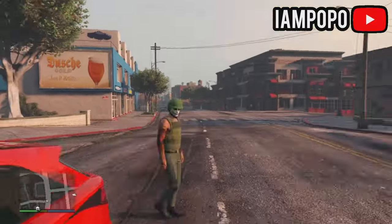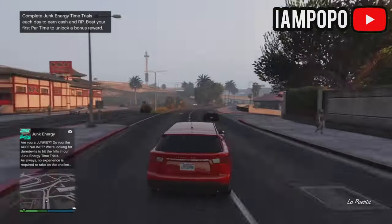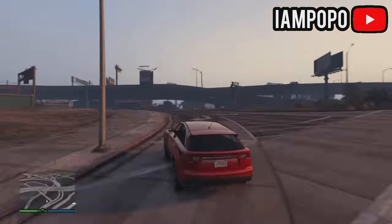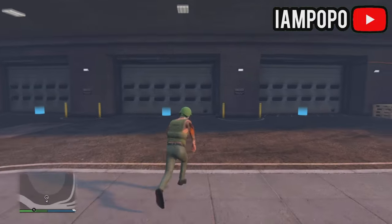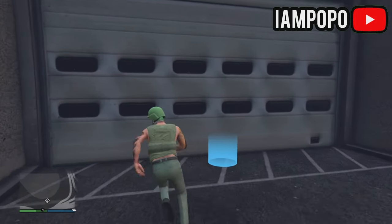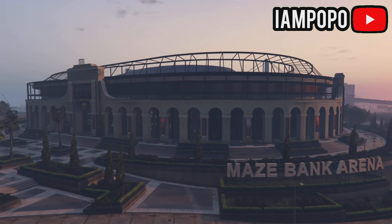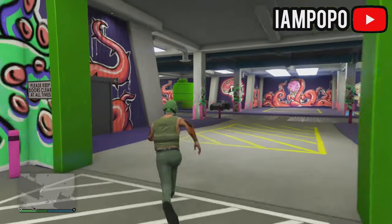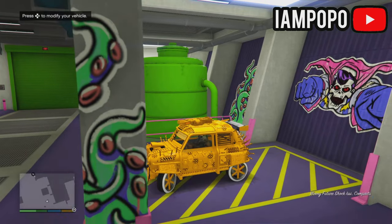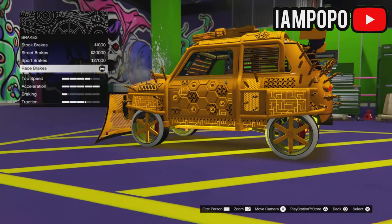When you spawn back to the session, go find your friend's oppressor and make your way over to the arena warehouse. Enter a garage where the car you want to duplicate is stored. Enter the car you want to duplicate and enter the workshop to change one thing on the car. When you're done, exit the arena warehouse with your vehicle.